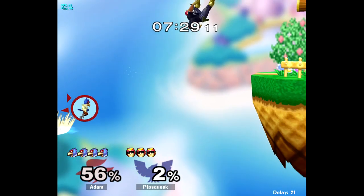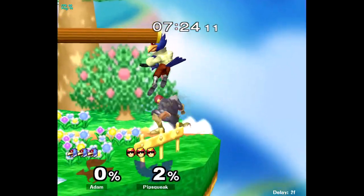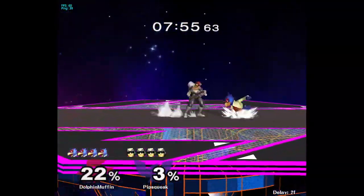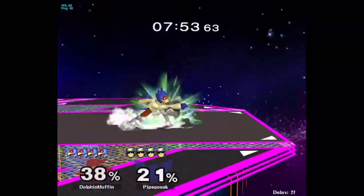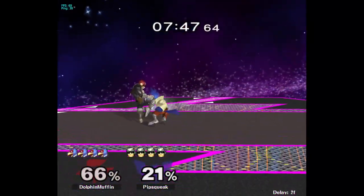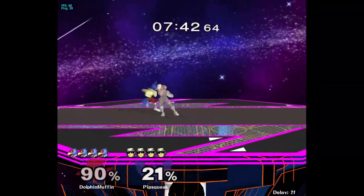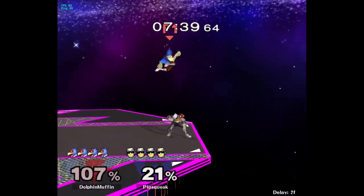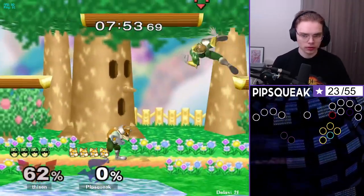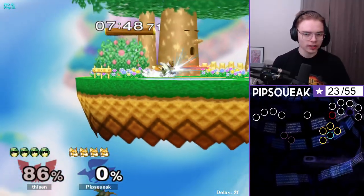I hate when people boil it down to just Sheik downthrowing over and over or Falcon downthrowing over and over. The technique's biggest strength is that it allows you to use a ton of aerials you otherwise wouldn't be able to use because their risk versus reward is so bad. If I hit a Nair at 50% and I'm not reaction tech chasing as Fox, I get nothing. But with tech chasing, suddenly my moves have a far better risk versus reward than my opponent who doesn't implement this technique.